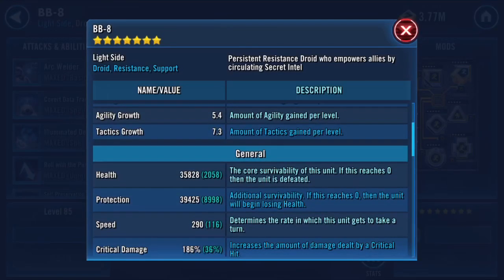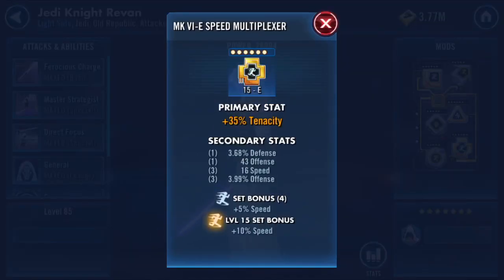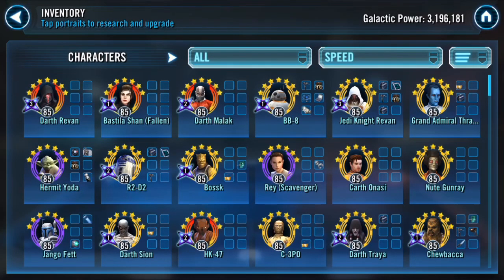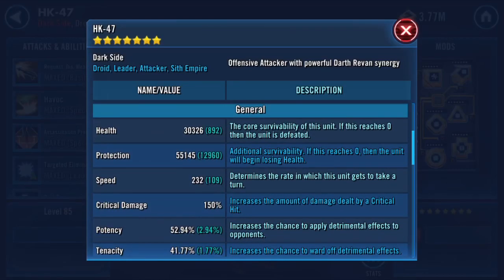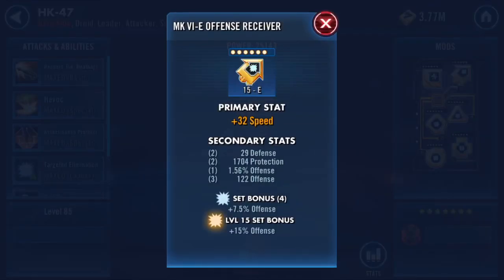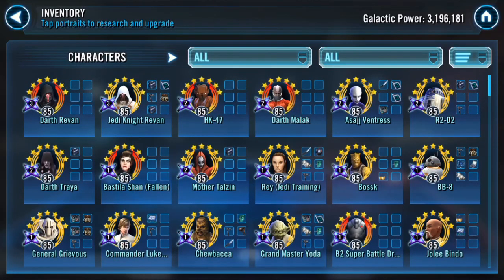BB8 and JKR — good speed. JKR is a little on the slower side but again you're behind on speed mods. HK — pretty good, yeah, that's a lot of damage. I like that. Holy shit, that's a good one. Love those double offense mods — someone's been paying attention. Very well done. Oh, another double offense — very nice.